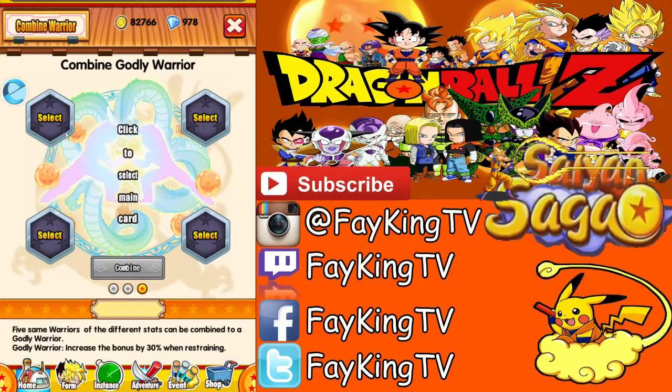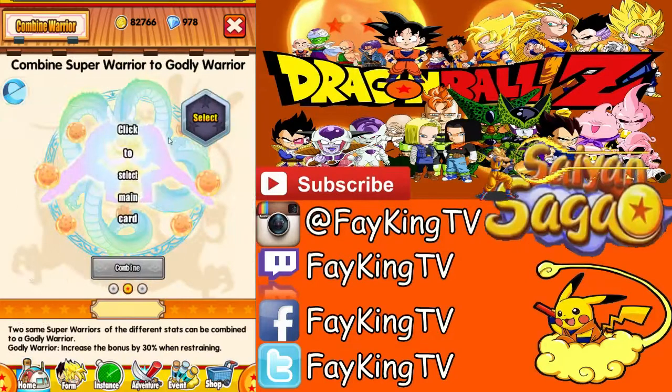And then you can make it a godly warrior. You need 4 for this. You need the same super warrior and different stats combined to a godly warrior. These are unique tricks.